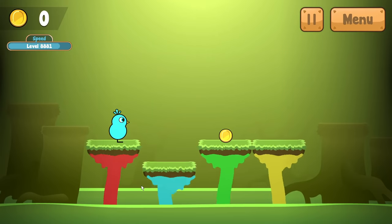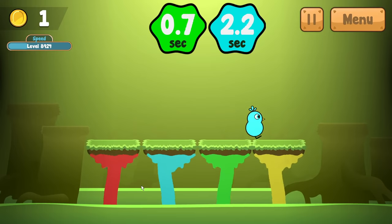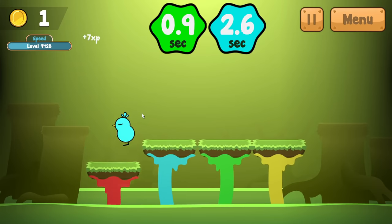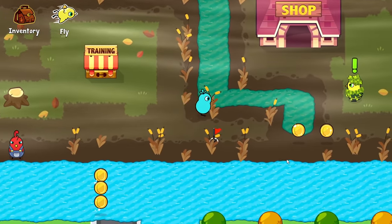Finally we have the speed training so that we can attack even faster. We have a couple of color platforms that will fall down every second and we just have to try not to fall into the abyss. We're at level 9,400 - I think that's good enough, I don't want to go any higher. I'm a bit worried about the health, but everything else looks really solid, so let's go beat up some ducks.